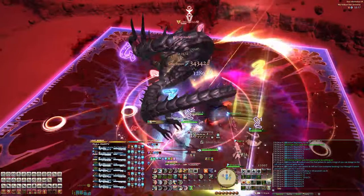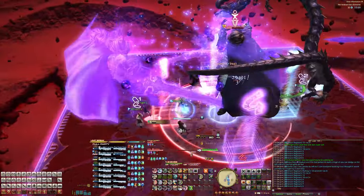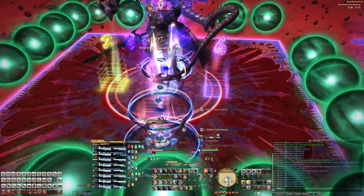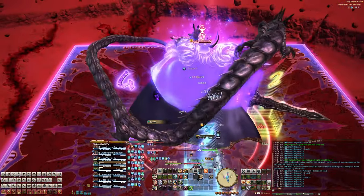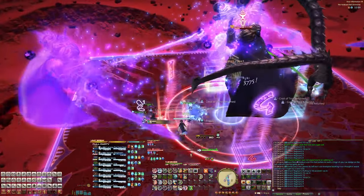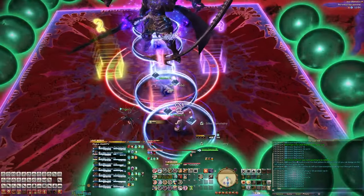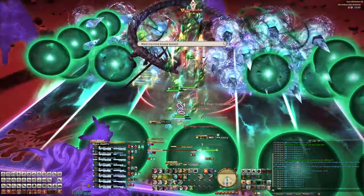Then he'll jump back to the center for Spicy Gale Sphere. The ghosts will come out, so call out the numbers in the order they appear — same as before — but this time you're going to get either enumeration or healer group stacks during these dodges. In our case it's 3 and 1, followed by 2 and 4. Get into your vertical pairs and prep to dodge the first line AoEs and handle enumeration or healer stacks.